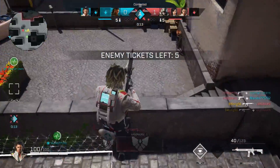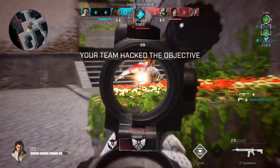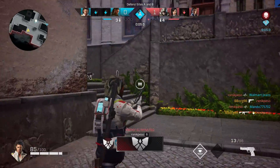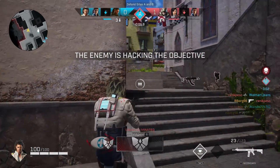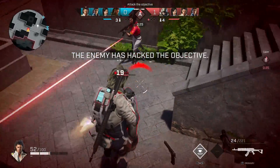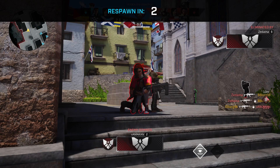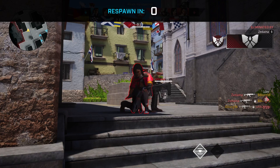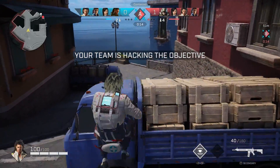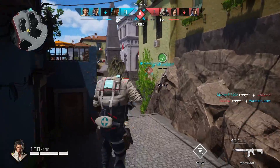If it feels too slow, go to nine or ten. In this game, bump up the aim acceleration to like six and stick to that sensitivity. If it still feels too slow, go seven, then eight, then ten. If you're not noticing any difference, bump the aim acceleration back down to five, go to eight, and keep doing that until you find the right sensitivity.